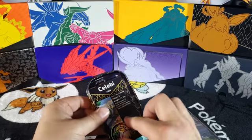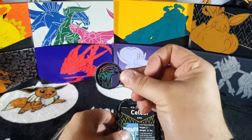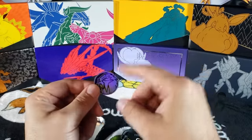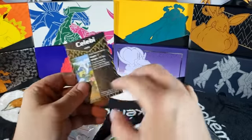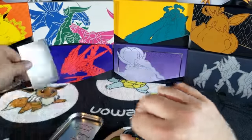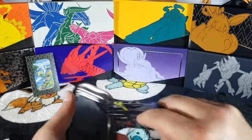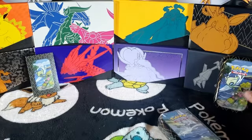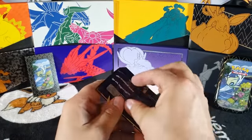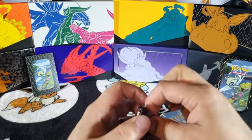All right, we got a coin with Entei, a Celebi card — nice card, put you back there for now — and you're gonna get one and two packs with this. So this is our Celebi tin, let's open this one up first.